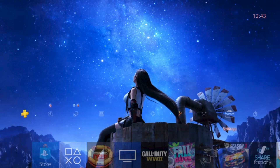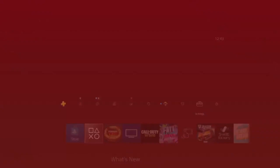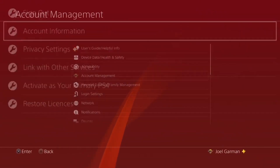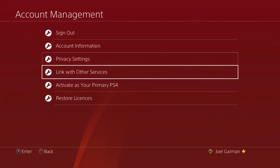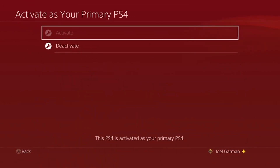To deactivate your account from your PS4, turn on the console and sign into your account if you're not already signed in. Open the PS4 settings menu and select Account Management, then choose Activate as Your Primary PS4, then select Deactivate.